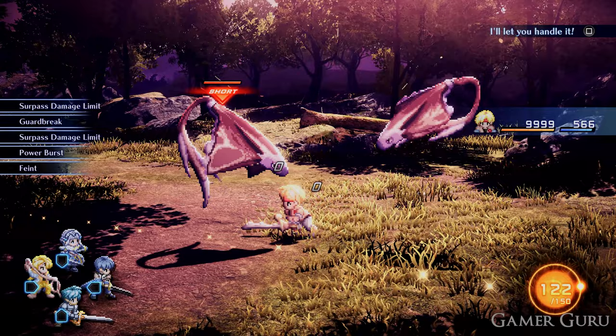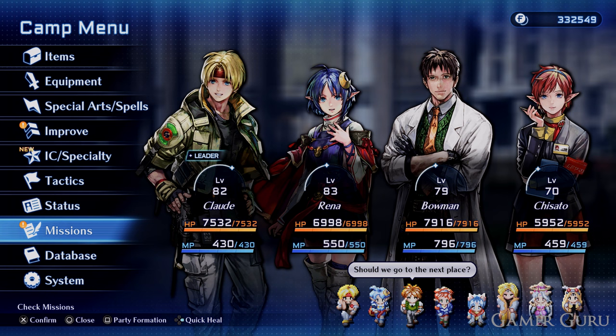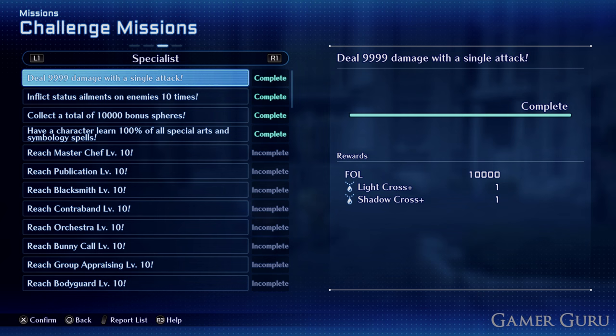The way to unlock the Surpass Damage Limit combat skill is actually incredibly easy. All we need to do is go into the missions menu, click on Challenge Missions, go over to the Legends tab, and find the challenge that says 'Deal a total of 40 million damage.'